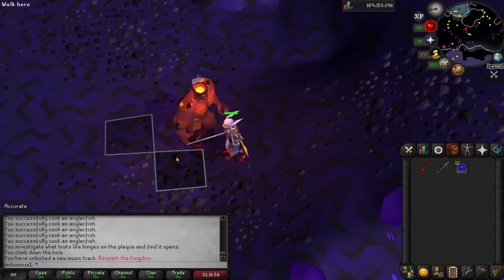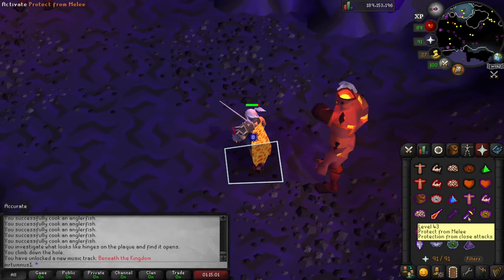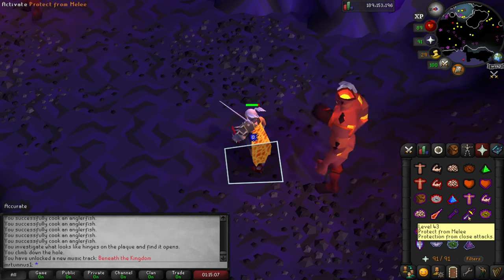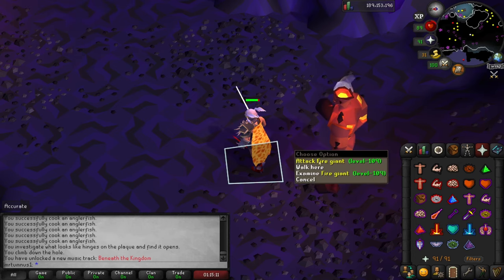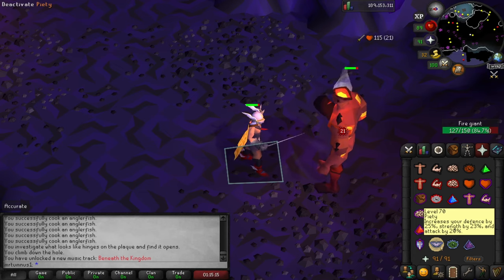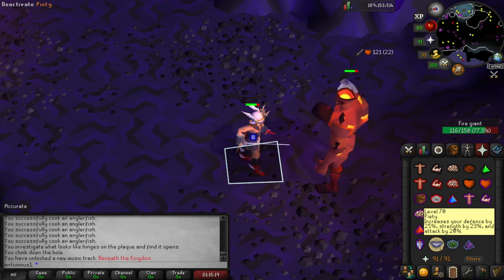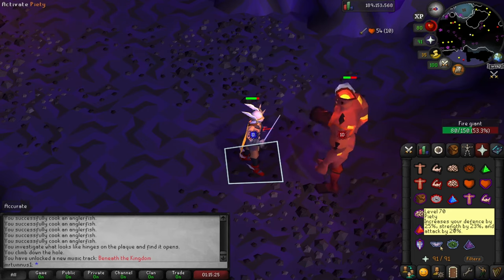Now on to the less click intensive method, which is lazy flicking. You don't have to click as much, but you do have to know more information about what you're attacking and what weapon you're using. How it works is, let's say you're using a rapier, which has an attack speed of 4 ticks. Every time you attack, you just count to 4. You flick on piety or whatever for that 1 tick, then you flick it off. Count to 4 again, and you repeat.